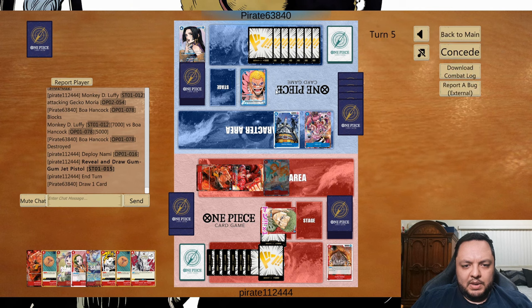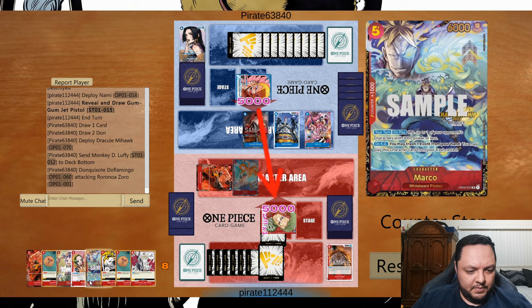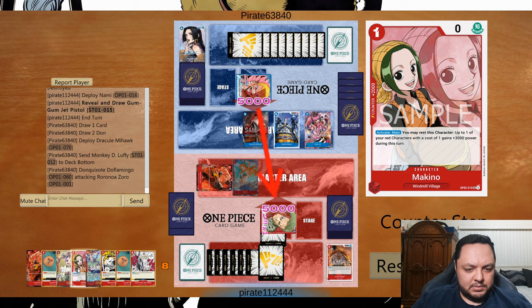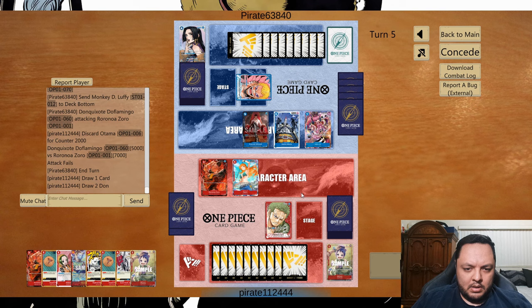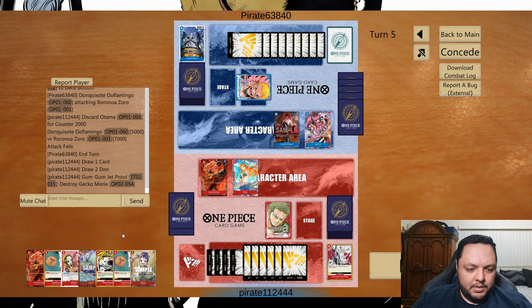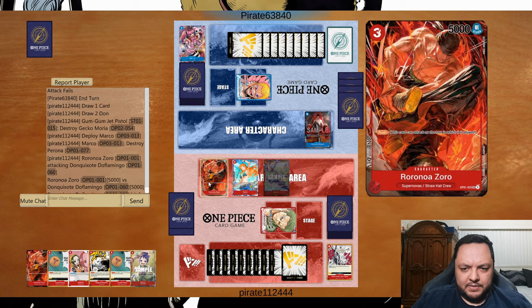Mihawk is a much more difficult one to kill, but it's not impossible. Otama has to go. We do double removal here — kill this one, kill this one, and then attack for five, five which I assume he's going to take.